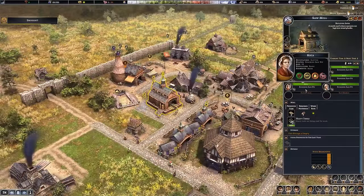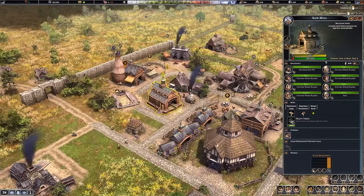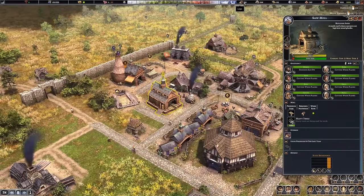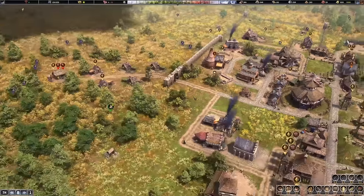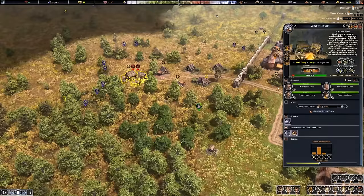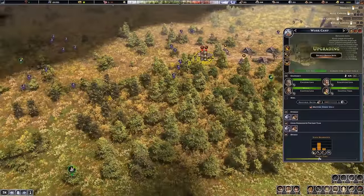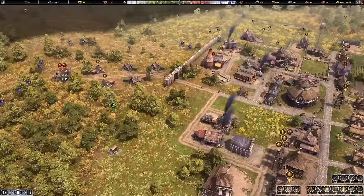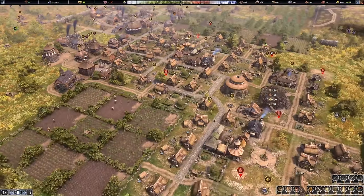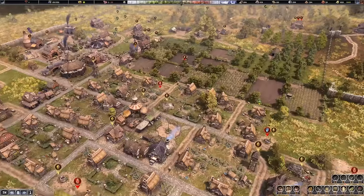The saw pit upgrade looks a lot better — now we're making use of heavy tools. We can assign a couple of extra people over here. Need to be cautious I don't over-consume my logs, but we could upgrade this work camp into a forester's hut, which means we can actually plant down trees. Considering that was something people complained about in the game for a while, it turns out there is a way around that — glad they added it.